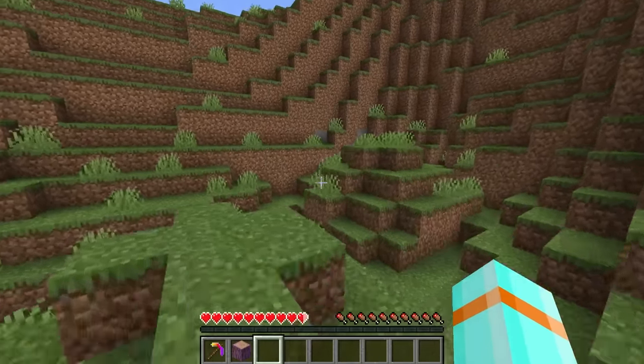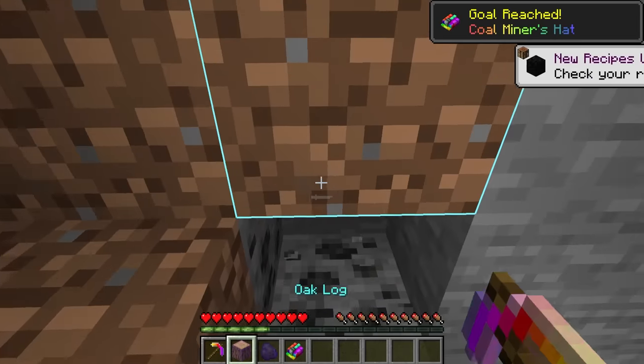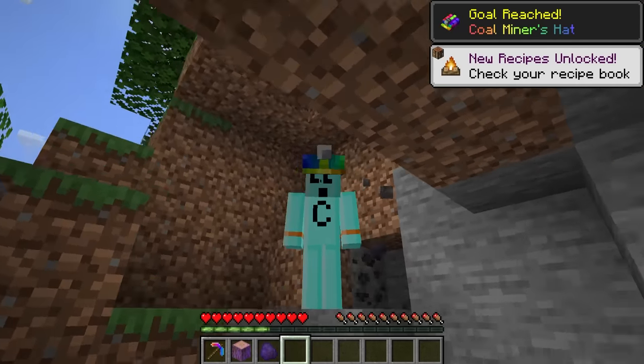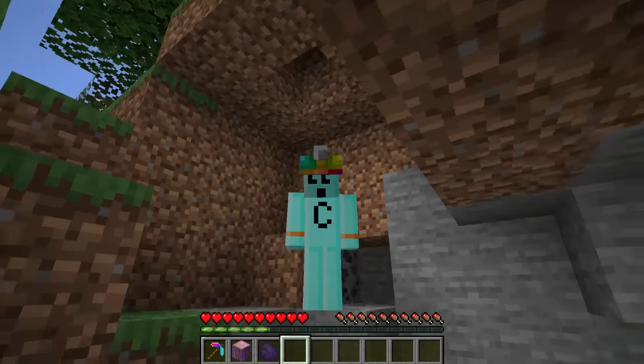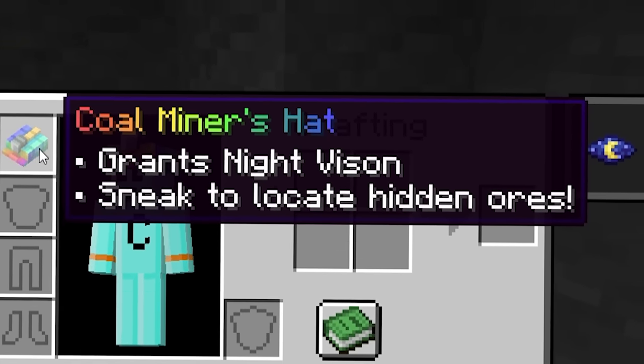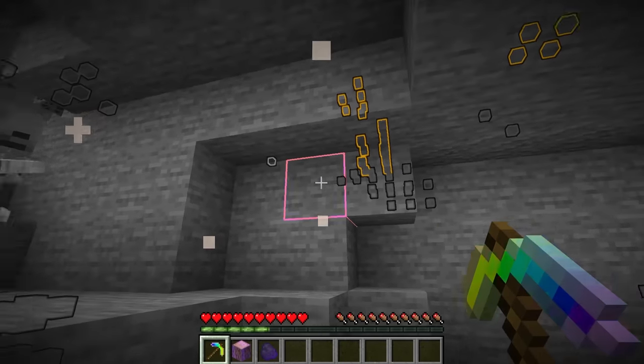There's some nice coal. If I mine that, I get myself — what is this — the Coal Miner's Hat! Very fashionable, I am the king of the rainbows. It grants Night Vision and Sneak to locate hidden ores. Where are those hidden ores?